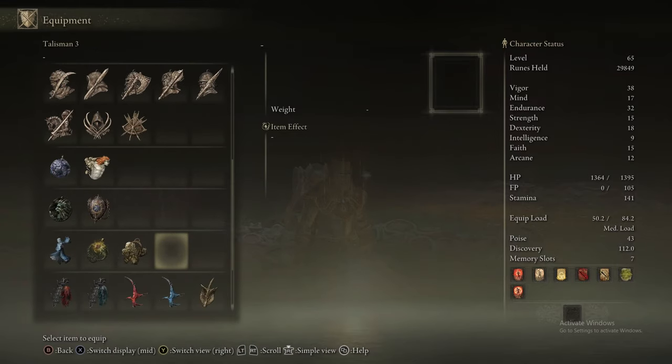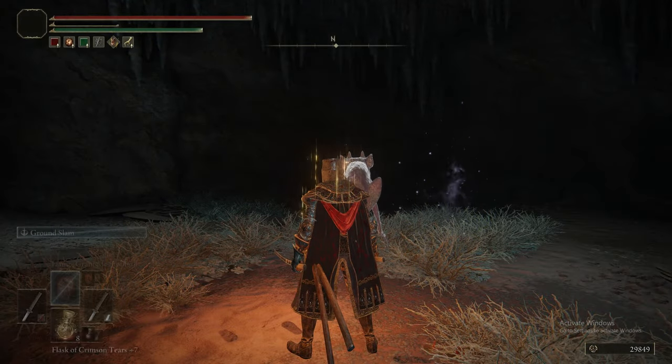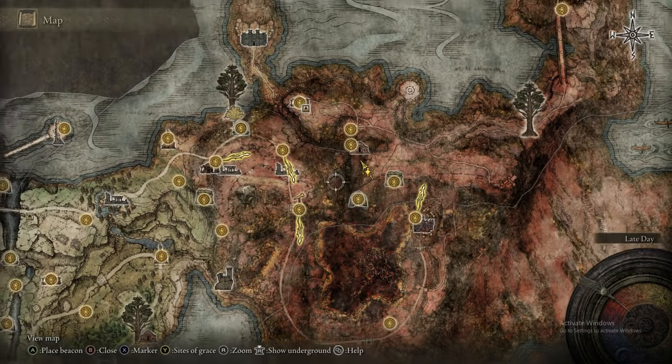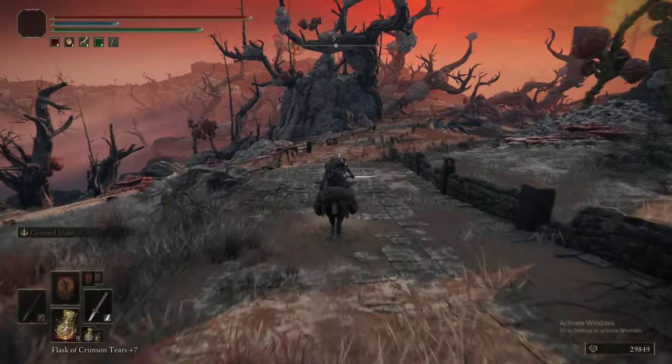The reason this cave was so important is because of that item we just got — the Golden Scarab. That gives you 20% more runes from everything you kill: from bosses, from regular enemies. What that amounts to is 20% faster leveling, which means you'll be tougher quicker and everything from there will be easier.